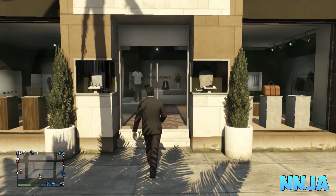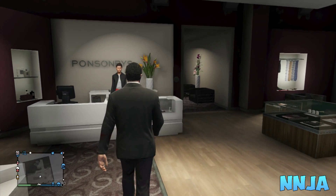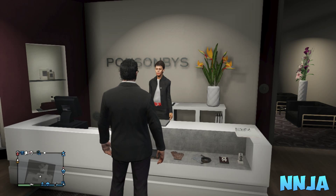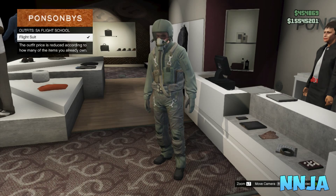Once you're at a clothing store, go up to the desk and pick out the flight school DLC helmet. Click on it then equip it. After doing so, go outside.